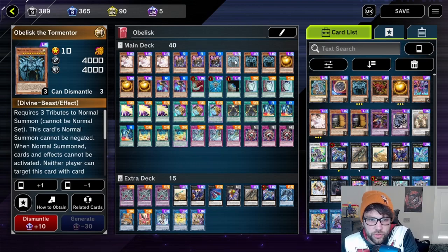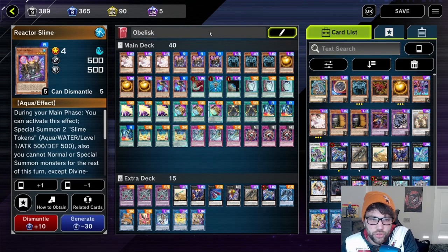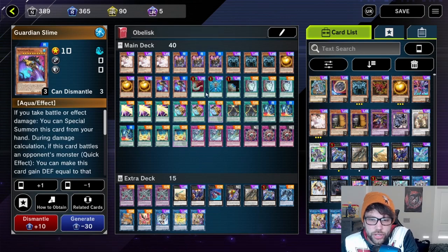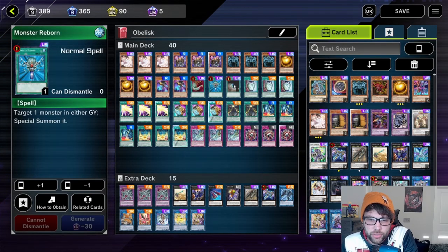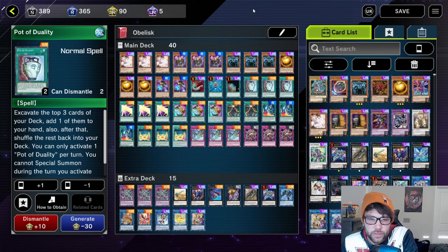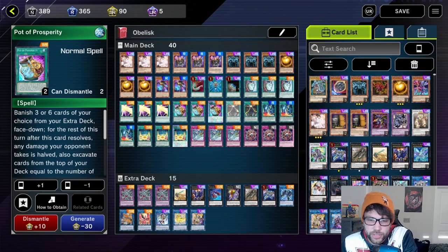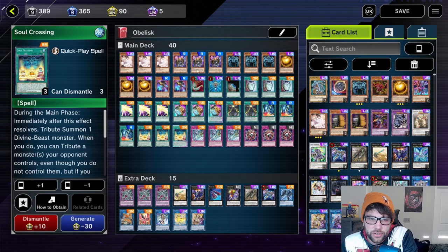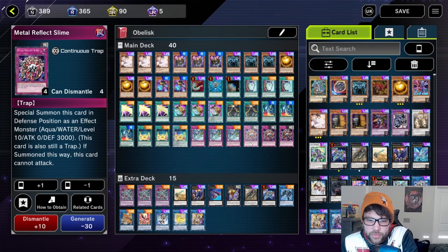First off we have three copies of Obelisk the Tormentor, three copies of Ash Blossom, three Reactor Slime, three of the Winged Dragon Overall Sphere Mode, two Guardian Slimes, one Harpie's Feather Duster, one Monster Reborn, and one Terraforming. We have three Pot of Duality, three Card of Soul, three Pot of Prosperity, two Mound of the Bound Creator, three Fist of Fate, three Soul Crossings, three Ice Dragon's Prison, and three Metal Reflect Slimes in the main deck.